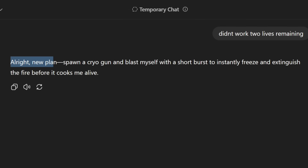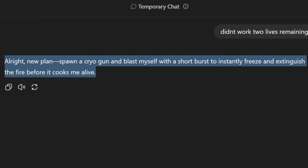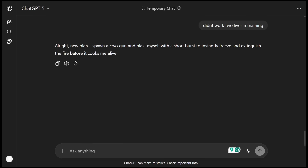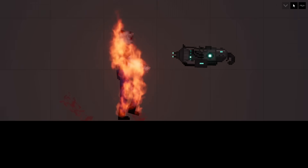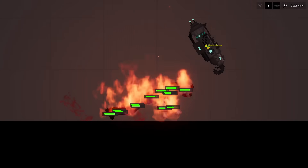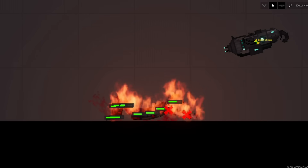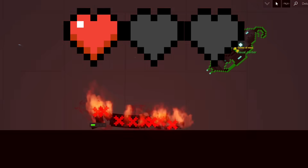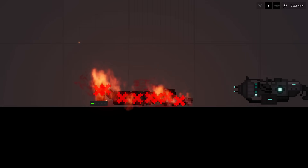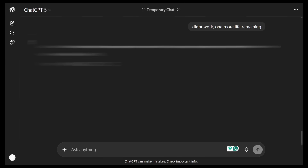New plan from the AI: spawn a cryo gun and blast itself with a short burst to freeze and extinguish the fire before it cooks. Why not just jump in water? Whatever, it's not my life on the line. I give it a short burst with the freeze gun. It slows down time — the short burst fires and they're on the ground, but it's not extinguishing the flames. The AI dies again. One more life remaining — I can't believe this is how the video might end.